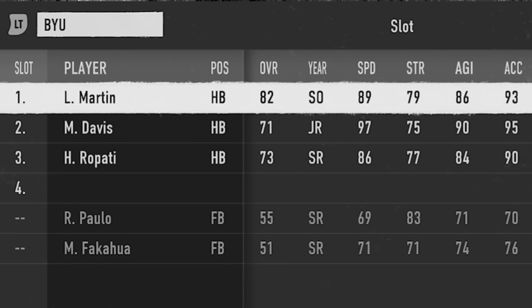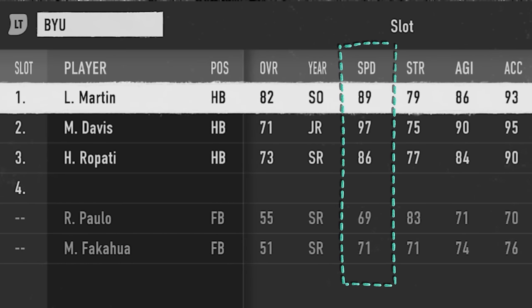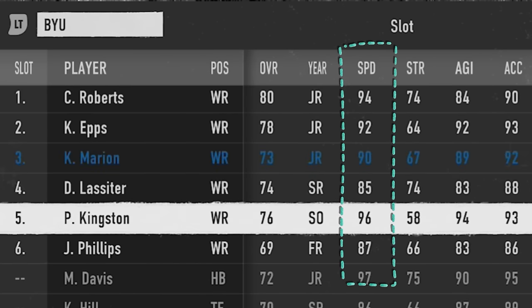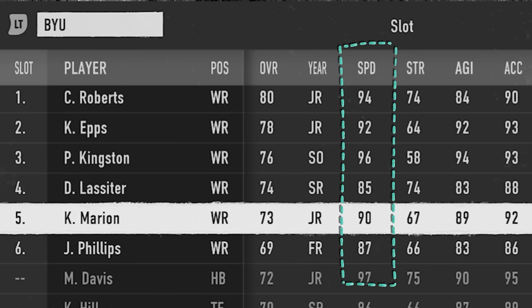One of the most important things in setting your depth chart is to favor speed, especially when it comes to skill position players. If you have any fast players at the back of your depth chart, like a 97 speed running back, I'll often make them my starter and still use them in passing situations while using the other running back in running situations. When it comes to receivers, speed is probably the most important thing, so I always make sure to have my top three fastest receivers — as long as I'm not putting a really low overall above a really high overall.